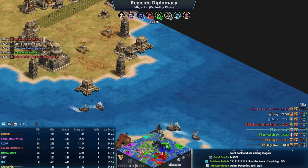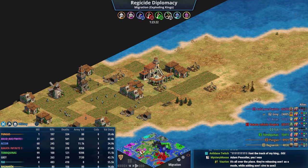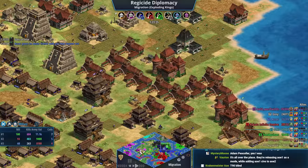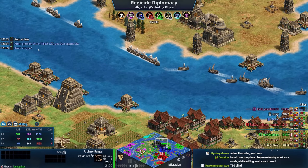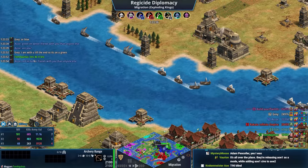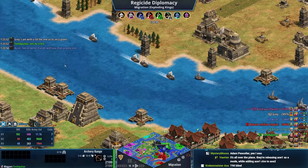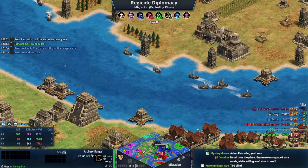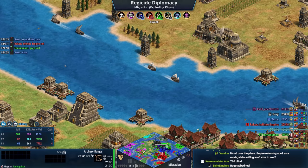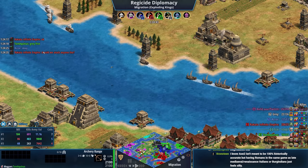Gray always interested in finding out who's buddy-buddy — he kind of backstabbed teal which ended up being a good move diplomatically. Red and blue were talking before. Blue now says to green: 'I'm better friends with you than anyone else.' Green says 'let's do it bro.' Then immediately after, blue says to red: 'I'm better friends with you than anyone else.' Sneaky! Green has proposed targeting gray, and it sounds like blue will suggest the same to red.